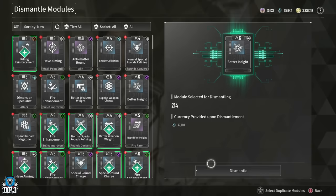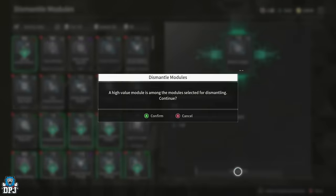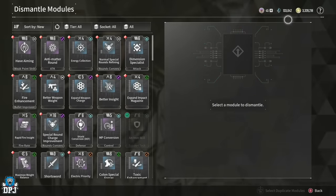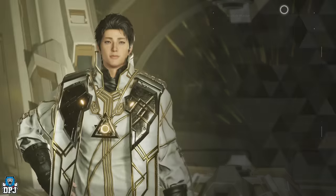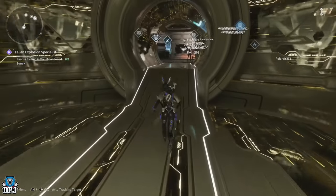That is a ton. Give or take, I probably had about 60 or 70 from other places, but that's giving me 77,000 kipers from dismantling. I ain't gonna complain — that's wild, that really is wild.